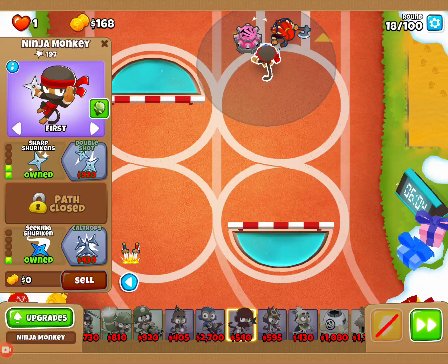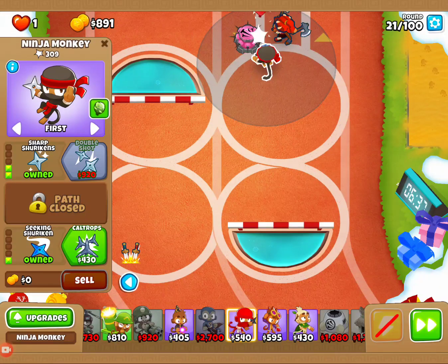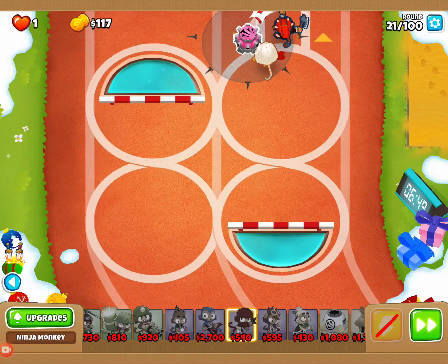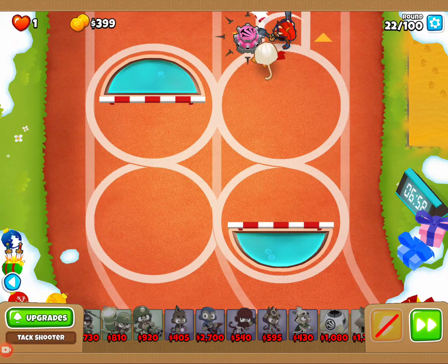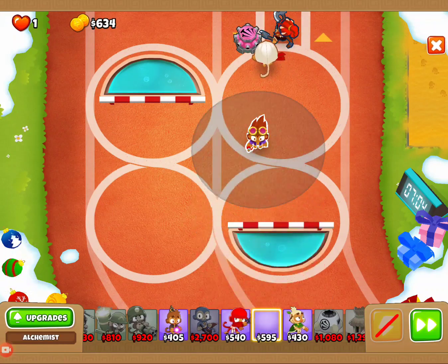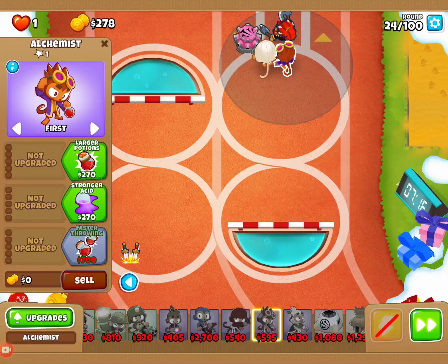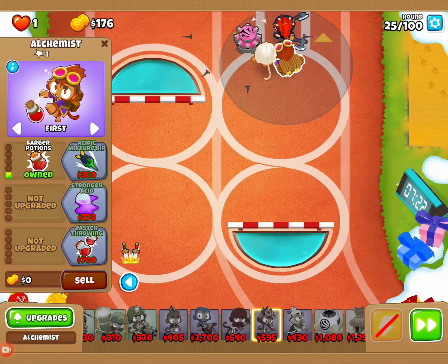We might still get one or two things to get through right now. I don't think we're going to get much, but once we get the alchemist down, it should pretty much eliminate anything sneaking through in these first 40 rounds. What we're going to be doing before round 40 is get our ninja to a 4-0-1, our alchemist to a 4-2-0, and our tack shooter to a 3-2-0. Let's go ahead and get our alchemist down right here. Covers everything. Let's get it to a 3-2-0.